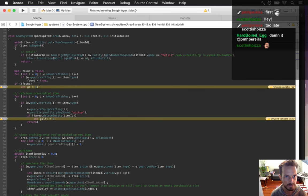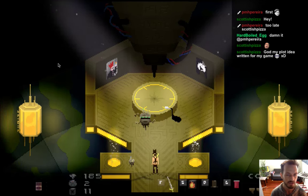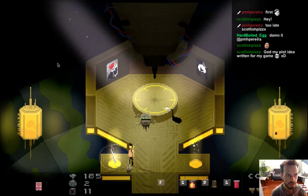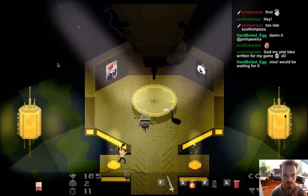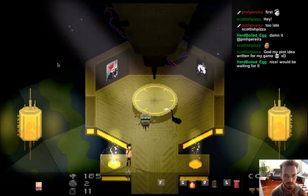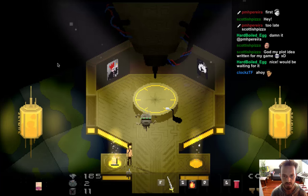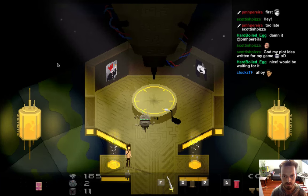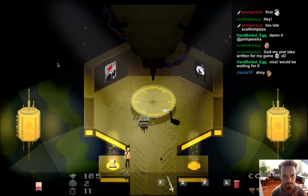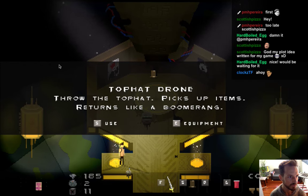That fix will be up in the latest version tonight, and now I'm going to keep working on crafting. When I'm crafting items there are a bunch of little bugs. Sometimes when you place an item and pick it up, it randomly shows the pickup notification - it usually happens with the top hat. There it did the flux where it shows you that you just got the item.